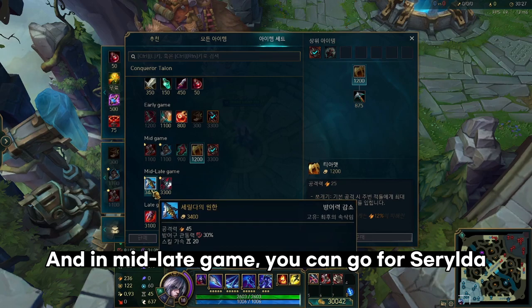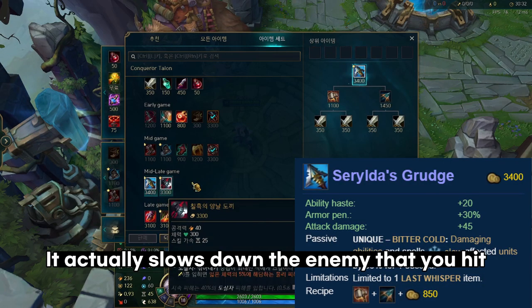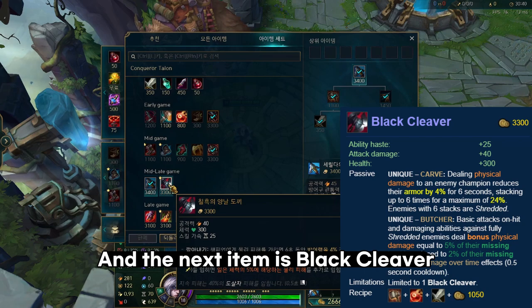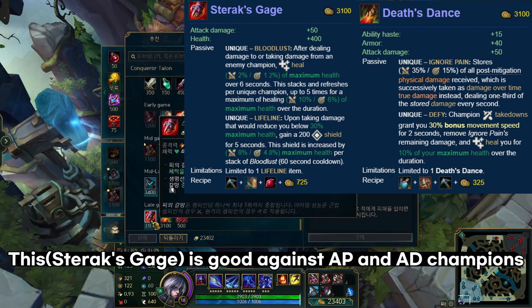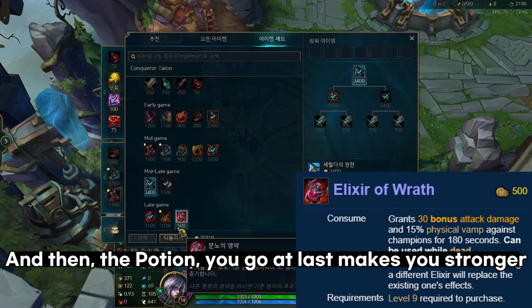In mid-to-late game you can go for Serylda's Grudge, which slows down enemies you hit with skills or auto attacks. The next item is Black Cleaver — it reduces cooldowns and is really good against tanks. The last item options are Serpent's Fang, which is good against shields, Edge of Night for AD champions, or a defensive option good against both AP and AD champions. A potion rounds out your build.